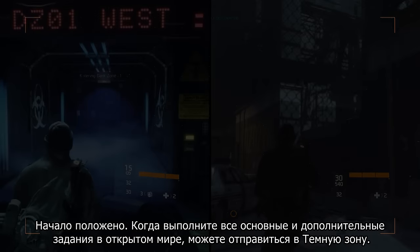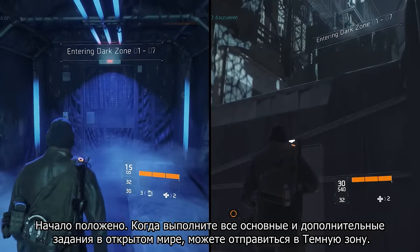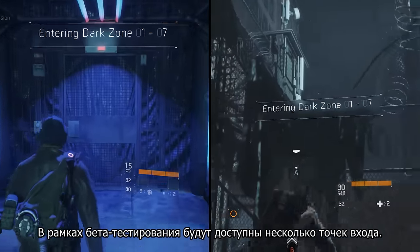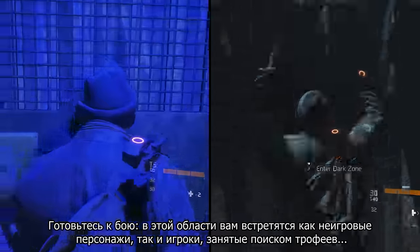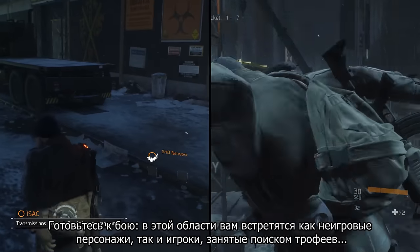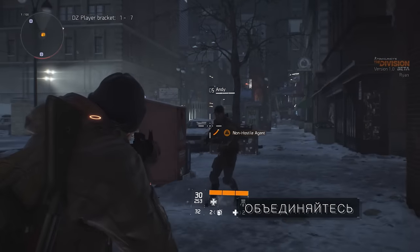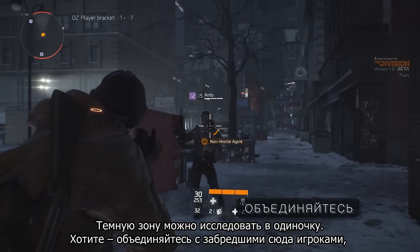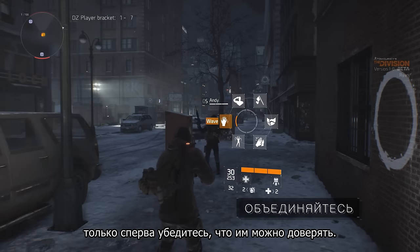This was only the beginning. Once you've completed the missions and activities of the open world, you can always head to the Dark Zone. In the beta you'll be able to find several entrances. Be ready for action as you'll run into both enemy NPCs and other players in search of the best loot. In the Dark Zone you can decide to play alone or to group up as you run into other players — just check that they're not trying to kill you first.